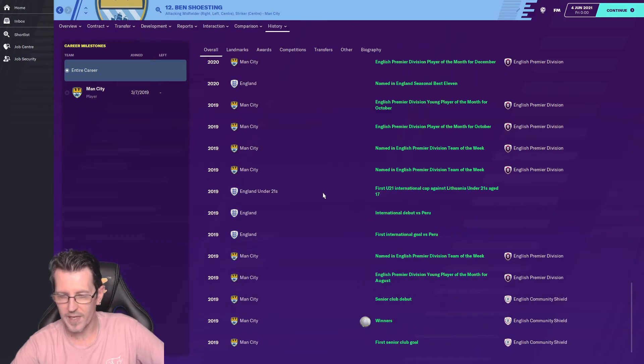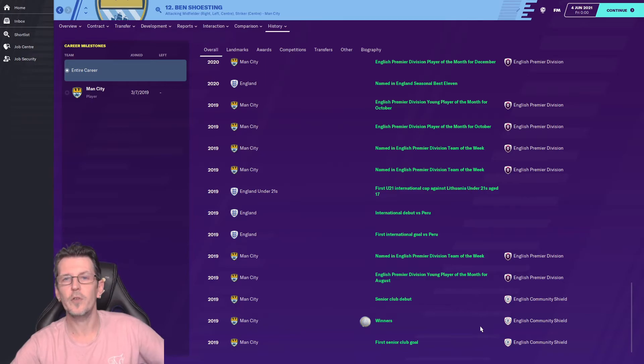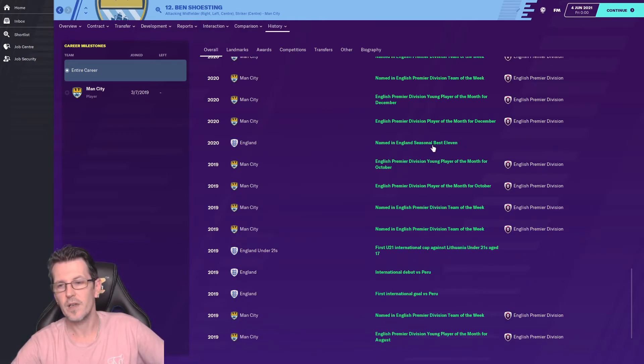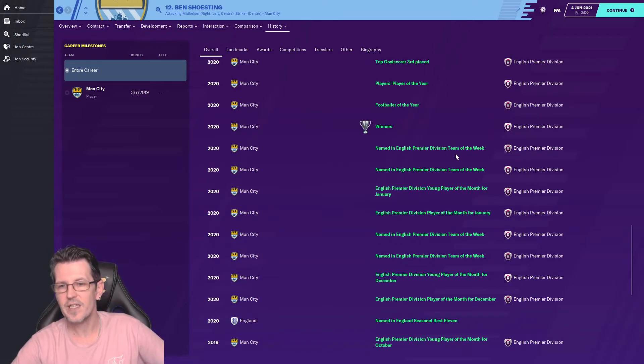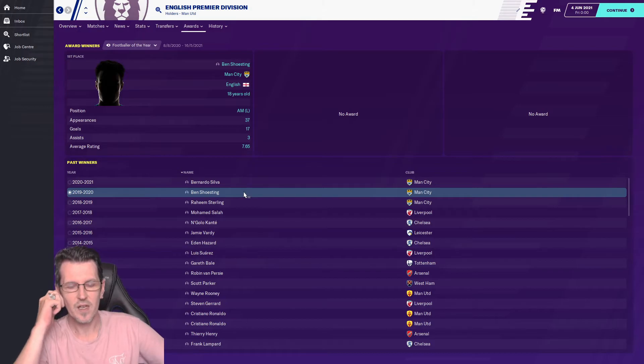Going through his milestones: he made his first senior goal in the Community Shield and won the Community Shield with Manchester City. Then came Young Player of the Month, named in Team of the Week, first international goal against Peru, under-21 international caps, Premier Division Player of the Month for October, named in England's seasonal best 11 — for December, January, every single month. He won the league with Manchester City in his very first professional season, and won Footballer of the Year.